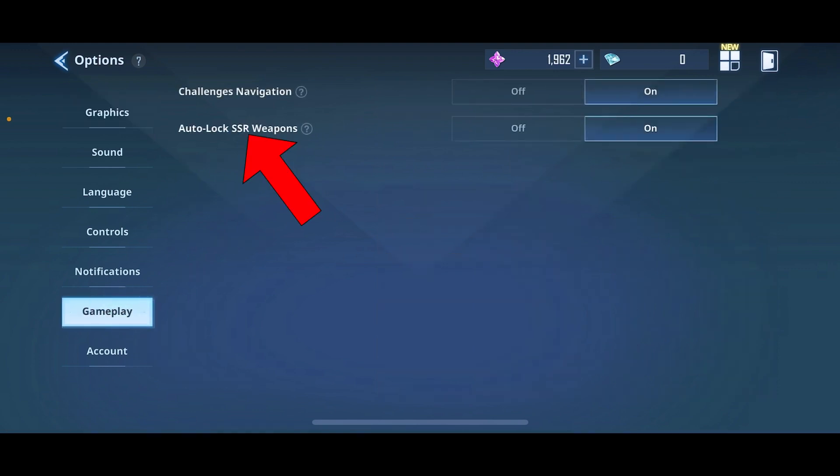Find the auto lock SSR weapons option and tap on the off button right next to it. And this is how you can turn off auto lock SSR weapons in the Solo Leveling game.